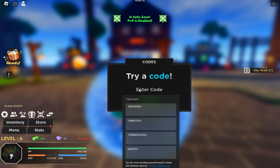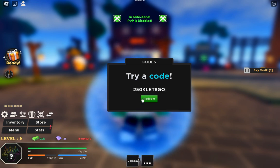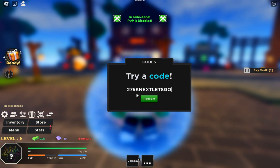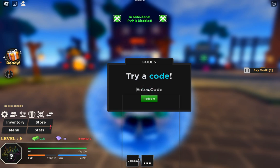Join their group and use the code. The next code is '250k' — let's go, successfully redeemed! All codes are working. Use this code, then '275k' — next, let's go. These are older codes but if you are a new player like me you can still use them. The next code is 'gear fifth'.